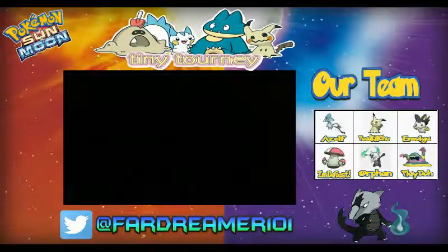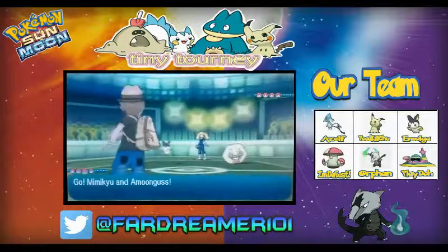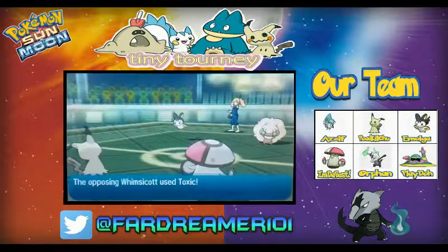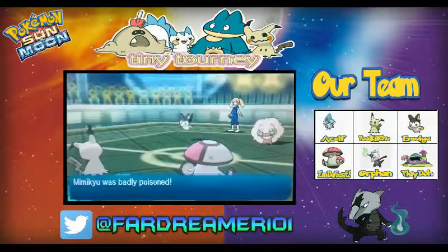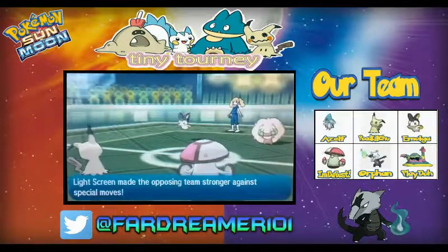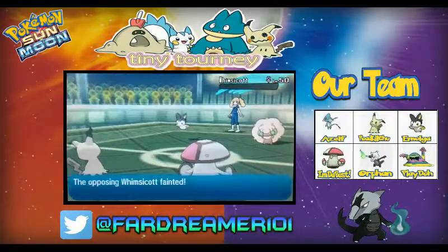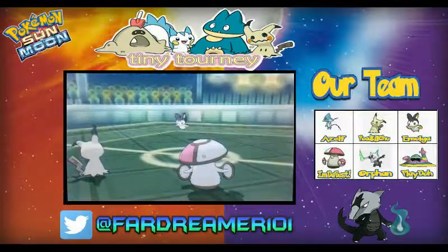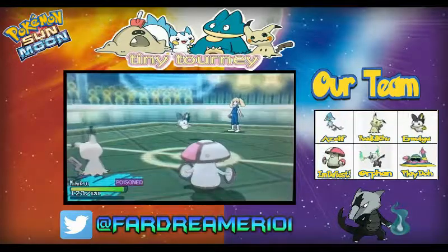Looking at team composition, I decided to open with Mimikyu and Amoongus. I figured Whimsicott would open and Amoongus with Assault Vest pretty much walls it. Mimikyu, being behind Disguise, meant we could get Trick Room up if we needed to. Whimsicott's Prankster is going to kick in turn one — she's going to put Rope Kill on the timer, which is fair enough. Amoongus goes for Light Screen. This Mimikyu packs Mental Herb so we can't get taunted or anything to stop Trick Room going up. Amoongus is just going to destroy Whimsicott and Mimikyu is going to get Trick Room up. That turn one has paid off.